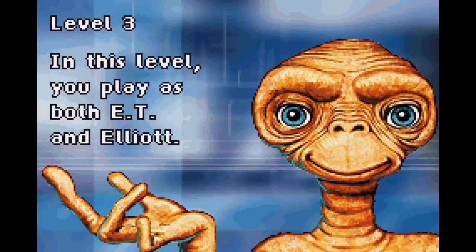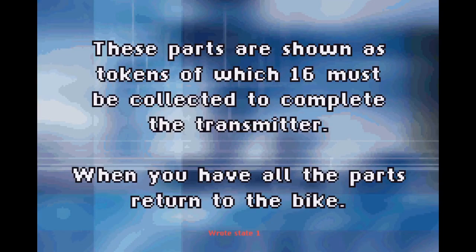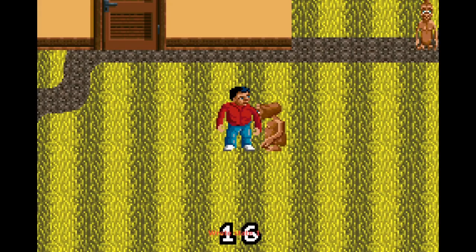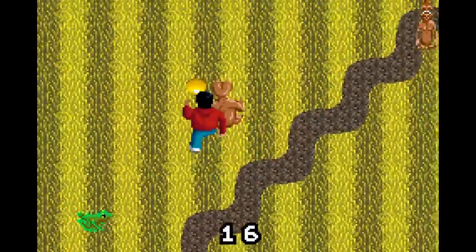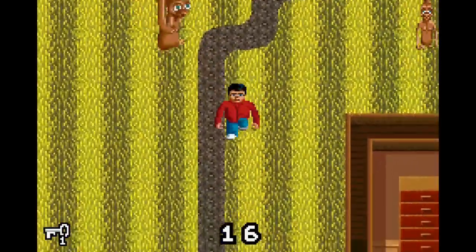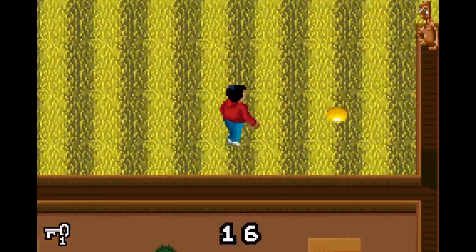Oh hello, it's that kid. In this level, you play as both E.T. and Elliot. Having befriended E.T., you must find all the parts to build a transmitter and help E.T. to phone home. Transfer control between E.T. and Elliot in order to collect all the parts you need — 16 tokens must be collected to complete the transmitter. I got a key, so that's cool. Definitely much better than the Atari 2600 version.